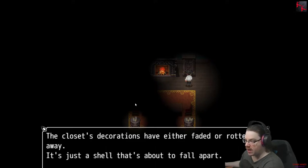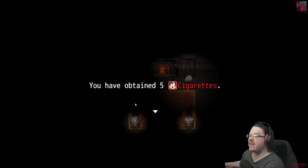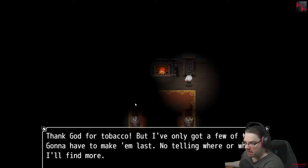The closet's decorations have either faded or rotted away. It's just a shell that's about to fall apart. There's something inside. Let me one-punch it. You've obtained five cigarettes. Thank God for tobacco. But I've only got a few of them — gonna have to make them last. No telling where or when I'll find more.